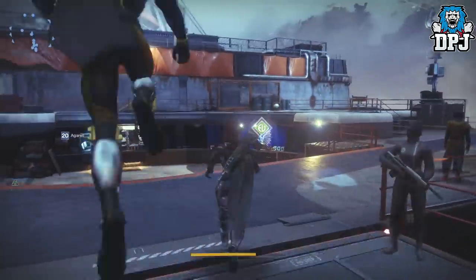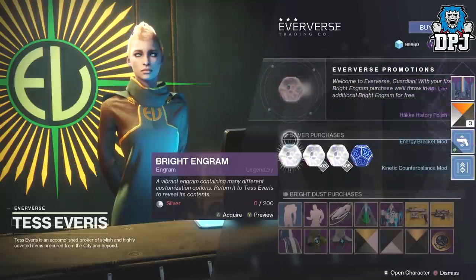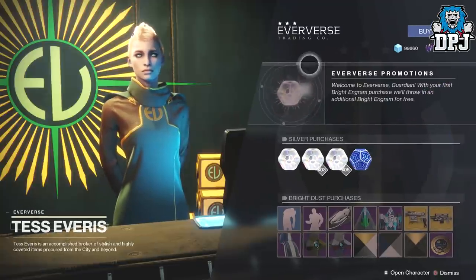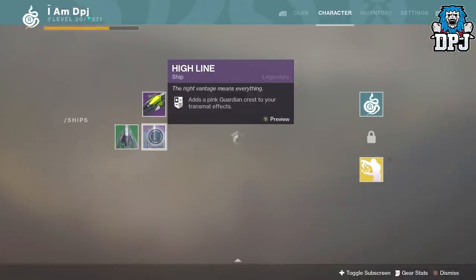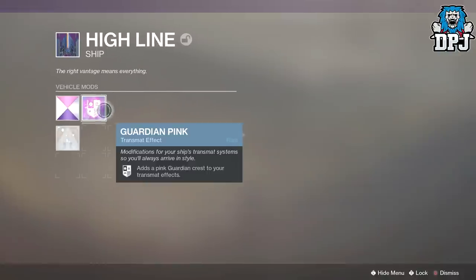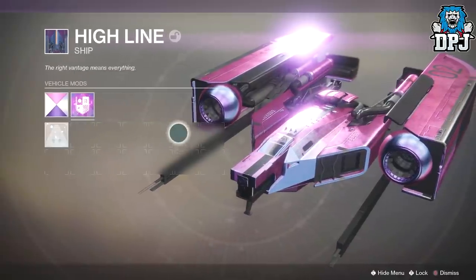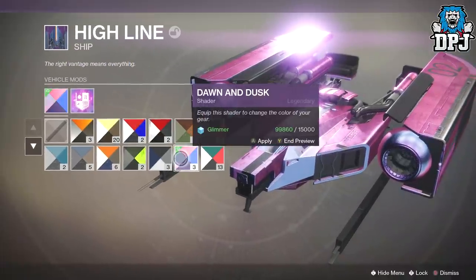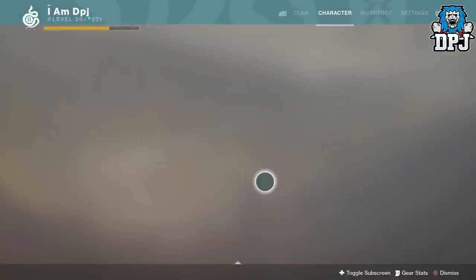We're going to go to the test character because I know I've got one Bright Engram here, then we're going to switch to my Titan. I got two mods, the History Polish Shader from Hakka, and a ship. The ship is called High Line — first actual ship I've got, not bad. Oh, Guardian Pink shader — looks pretty good to be honest. It's also got Nebula Rose but I think the one it's already got on is better. High Line, looking good.